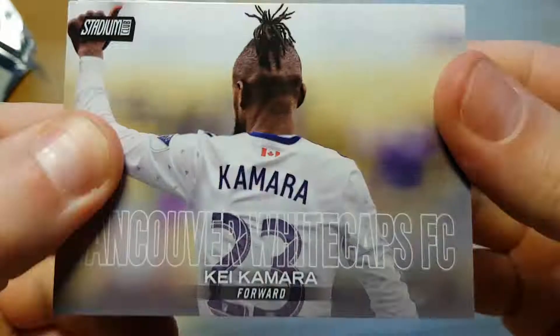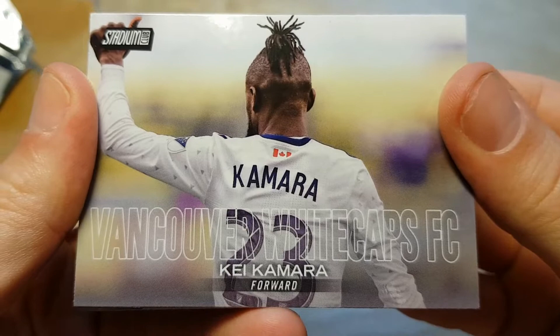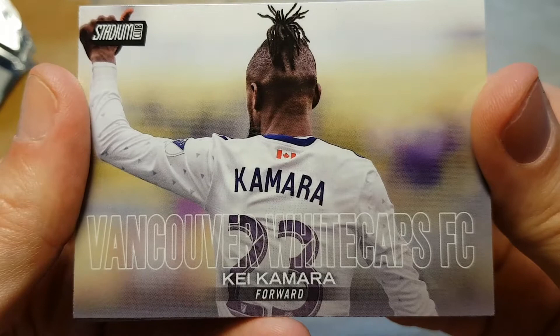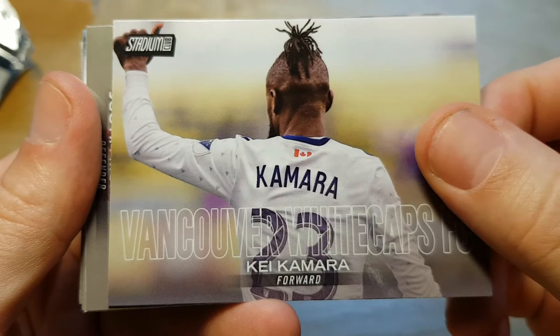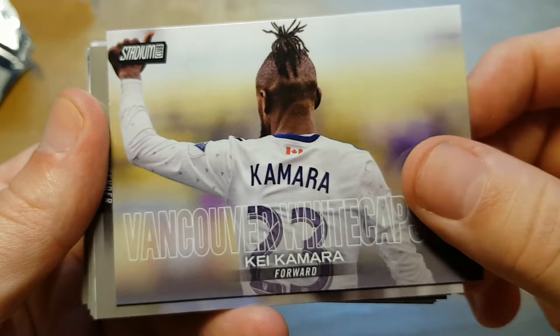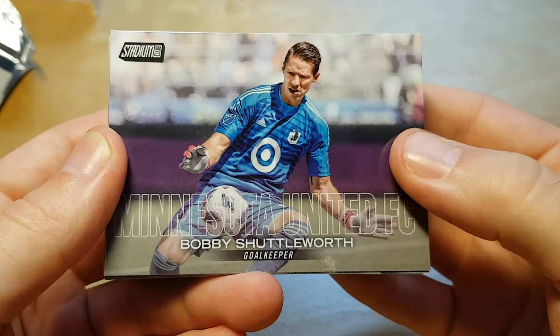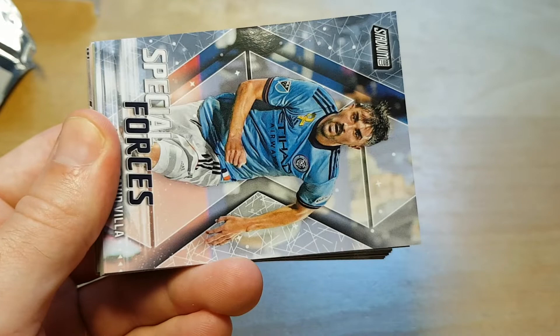And we start with the base card of Kei Kamara, a long-time MLS player, probably best known for playing in New England and Columbus. And what Stadium Club is famous for is these unusual photos. I'm not actually sure that this is a successful photo because we can see the face of Kei Kamara very clearly. And Bobby Shuttleworth from Minnesota has this ugly Target logo at the top in the middle of his jersey.